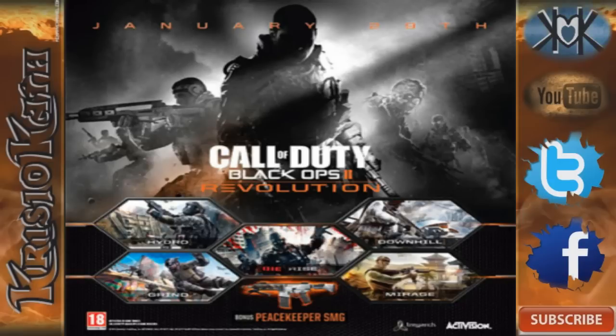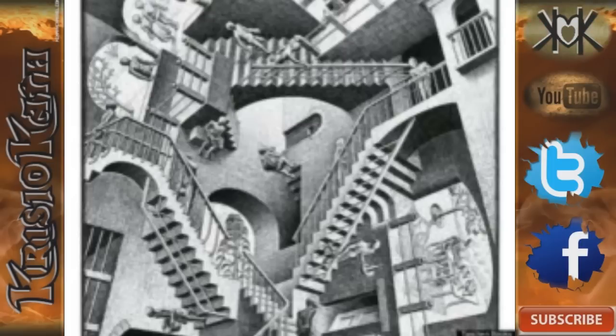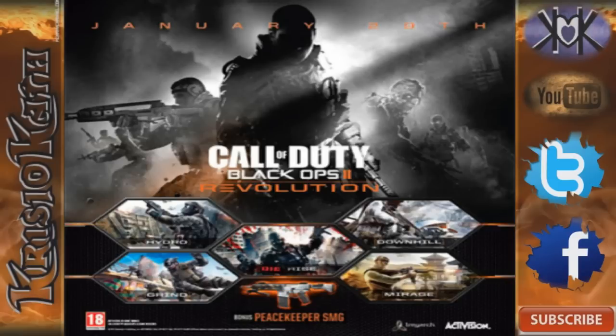Die Rise — the zombie apocalypse has invaded China, turning downtown into a dilapidated and dangerous MC Escher painting. I had to look up MC Escher real quick to see his work — it's beautiful, but I don't quite understand how it's going to translate into a zombies map. I'm not a big zombies fan anyway.